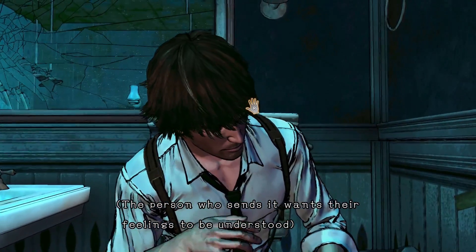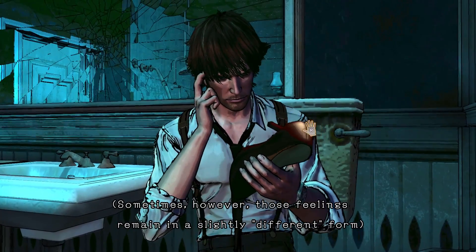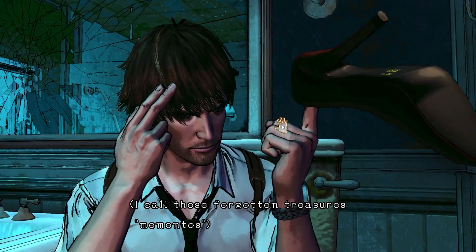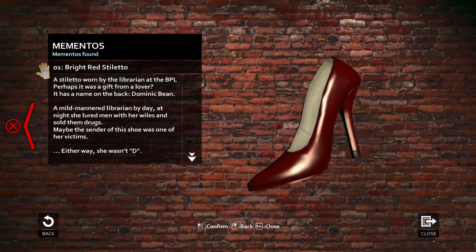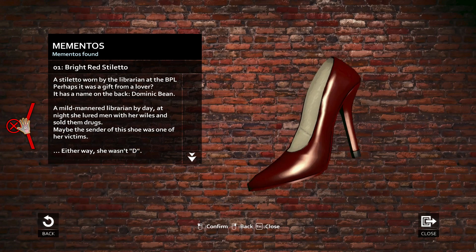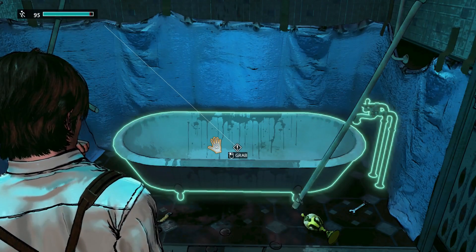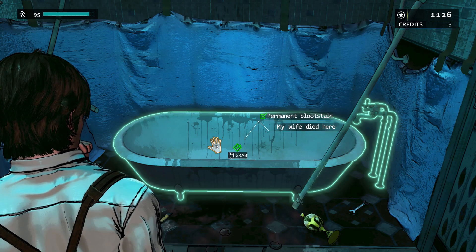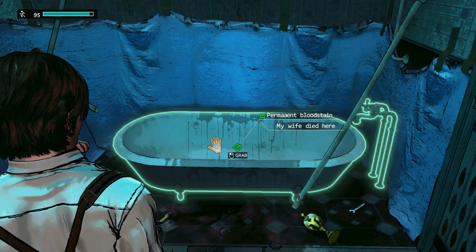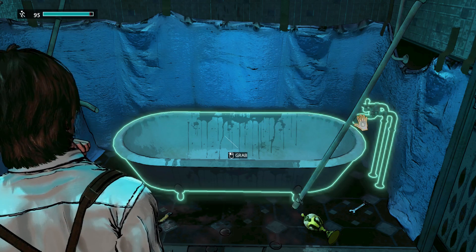A gift is an expression of emotion. The person who sends it wants the feelings to be understood. Sometimes, however, those feelings remain in a slightly different form. I call these forgotten treasures — mementos. I was never really enamoured with the actual controller stuff on the Xbox One. It worked much better with Kinect, and I was worried it would lose that with the mouse, but so far this is actually working out quite nicely.